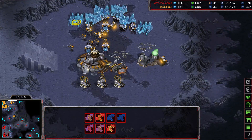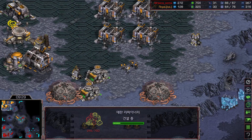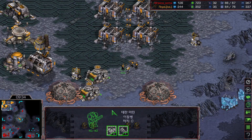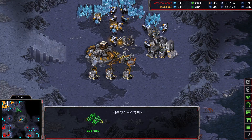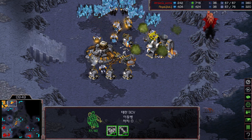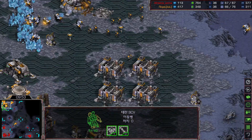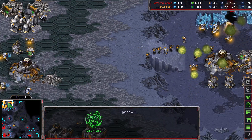Royal desperately needs this refinery because he's getting prepared for the Science Vessel. Plus-1 is already done; plus-1 armor will be done before the 10-minute mark — good news for Terran. The mutalisks are doing harassment again, picking up the missile turret and SCVs. Royal is preparing for the nuclear silo — we are seeing the nuclear silo being built by Royal. The mutalisks are just harassing Royal so much, and Royal is struggling to defend his natural.